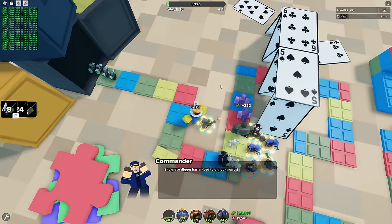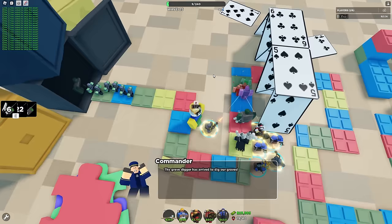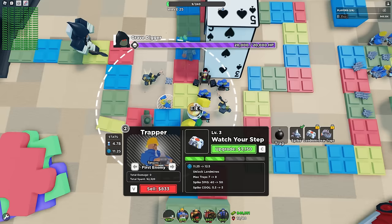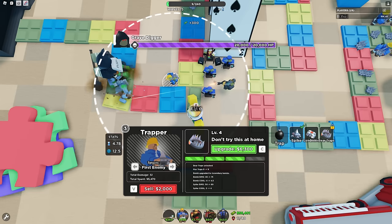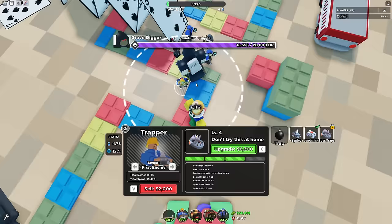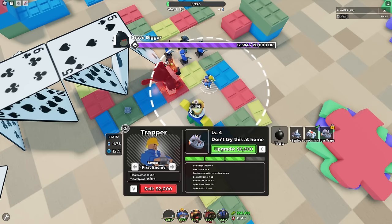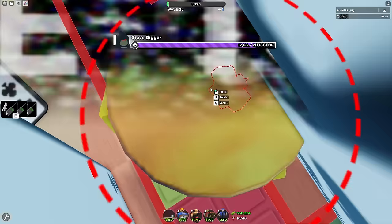Let me max this minigunner and get a commander chain setup — that should be good enough to defend easy mode. The Grave Digger has arrived on wave 25 — we have even less time to prepare for it now. Let's test some more traps. This upgrade increases max traps to eight. Let me get the landmine trap — I think they all do the same damage. Let's see what it throws out.